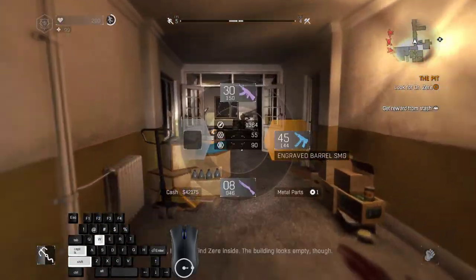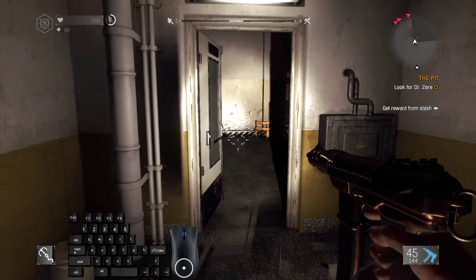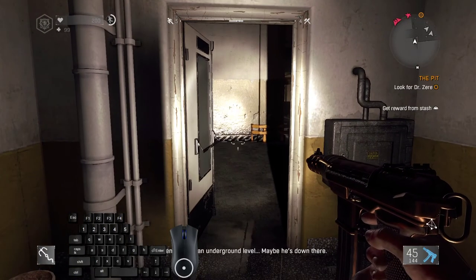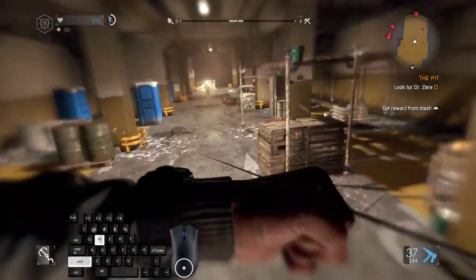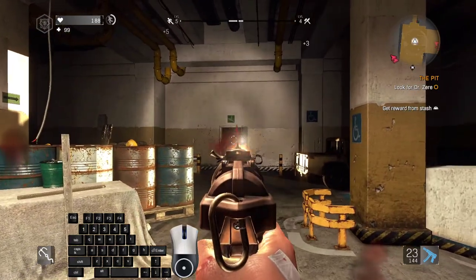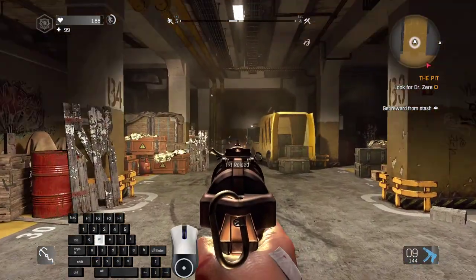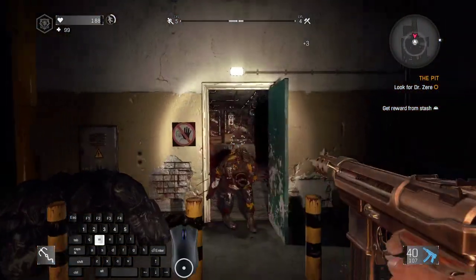Turn left here, select something automatic, and wait until you can see two guys spawn on the minimap. Kill them, grapple further inside, kill this guy, kill this guy, grapple further, kill those two guys, kill this one, kill those, this one and this one. If everything is fine, the door should be open.